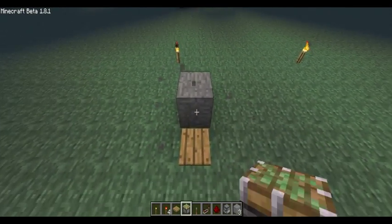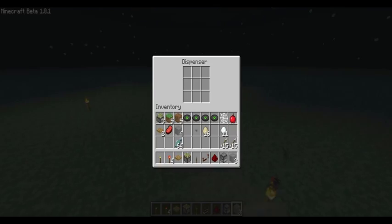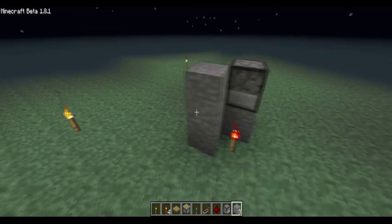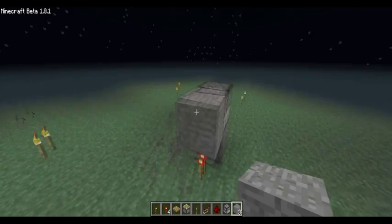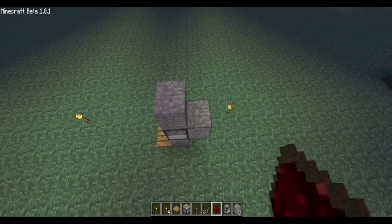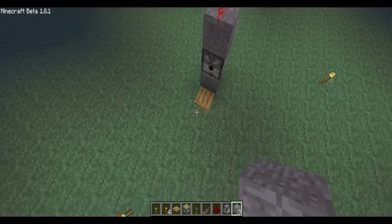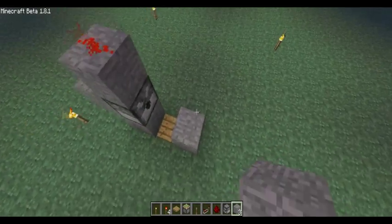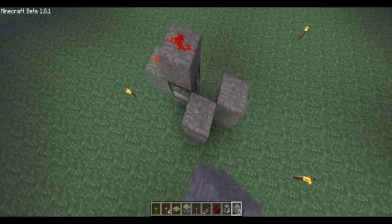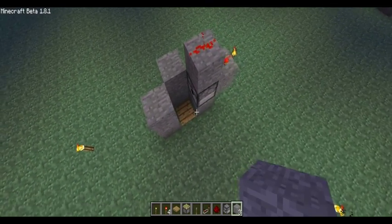Next, place a dispenser on top of this block. Then you want to place a block on the back of the dispenser and a block on top — this will activate the dispenser. Next, you want to build a border so when items shoot out they don't fall to the sides, because then they'll shoot another item out and it would mess up your timing.